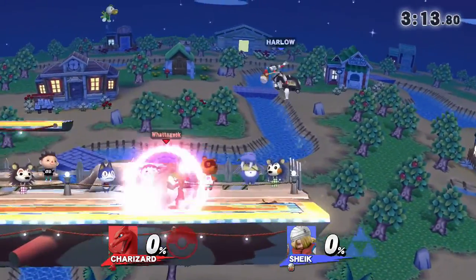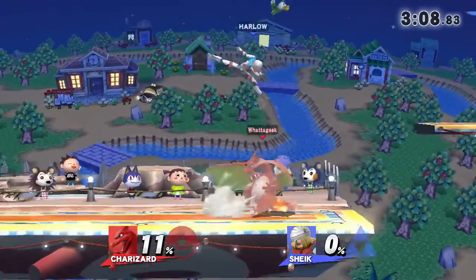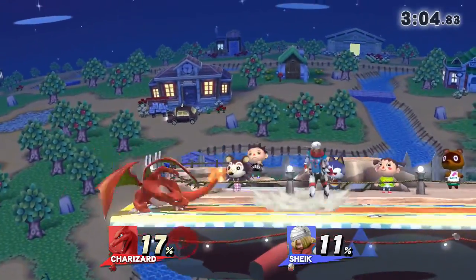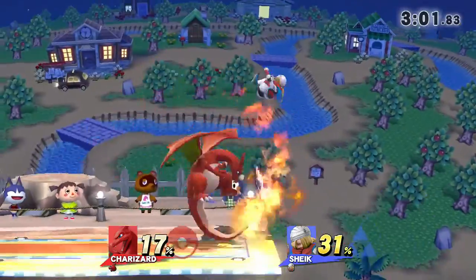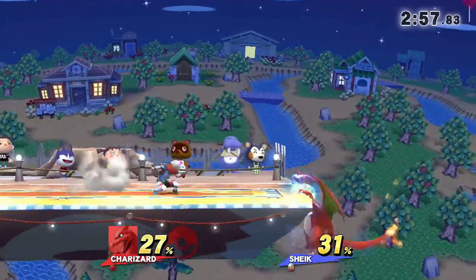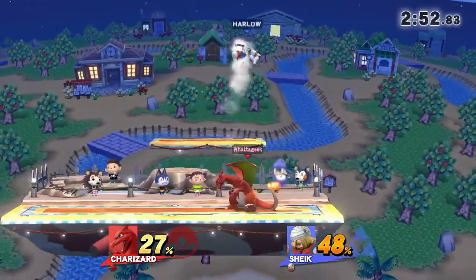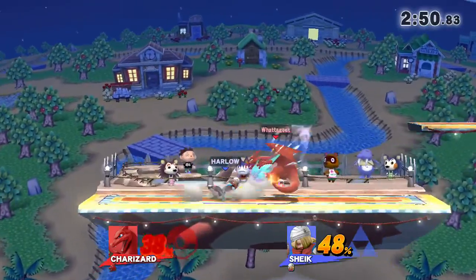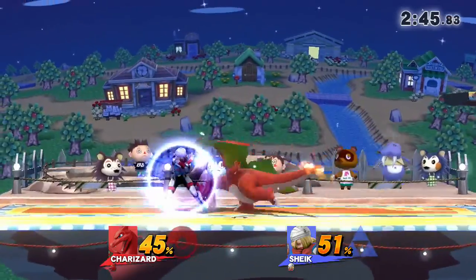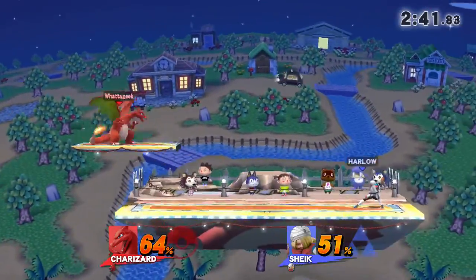All right, so 0-0 here. Both characters doing pretty good. Do you remember what the matches are? It's 1-1 — it's best 2 out of 3. Whoever wins this wins the set. Both players, be careful. Charizard managed to kind of get away from that. Didn't really get planished off at low percent. Going for the balloon — tricked him with the balloon. Nice combo. Very even matchup.